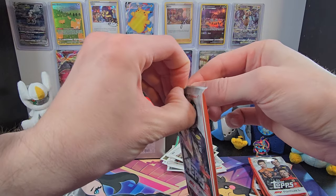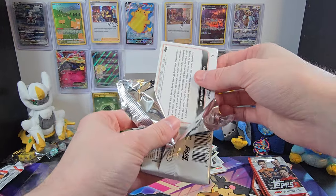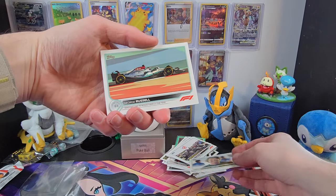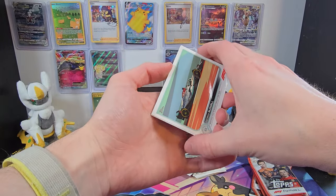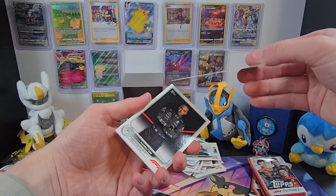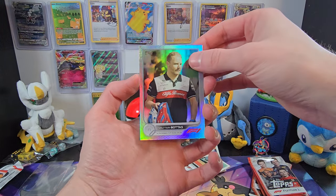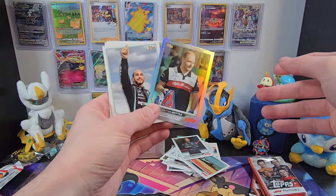Let me know in the comments if you'd like to see me open some more of these in the future. Next, we've got a nice Sebastian Vettel — look at that gorgeous smile, what a guy. And we've got George Russell, another guy with a fantastic smile. Mr. Saturday, as he used to be called. Maybe didn't qualify so well this past season, but I hope he can get back to that. We've got Lewis Hamilton, his teammate for the rest of this year. Followed by a nice holographic Bottas. Another Lewis Hamilton. Good teammates, these two — I kind of miss Bottas.